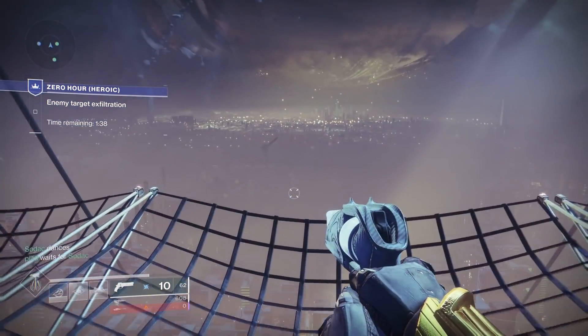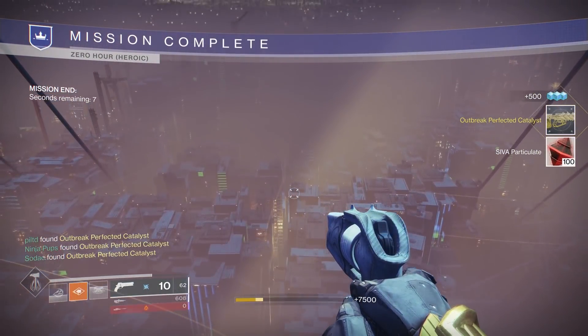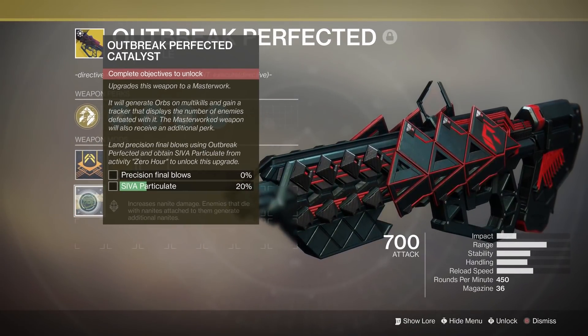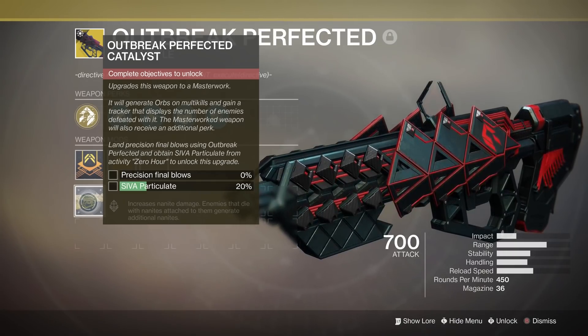Completing the Heroic version of Zero Hour rewards you with the incomplete catalyst, and one run of heroic adds 20% to the progress bar. You can't just run it five times though — it has to be one heroic run per week, like the runs for the Whisper's catalyst. You'll also need to get precision final blows with the weapon.